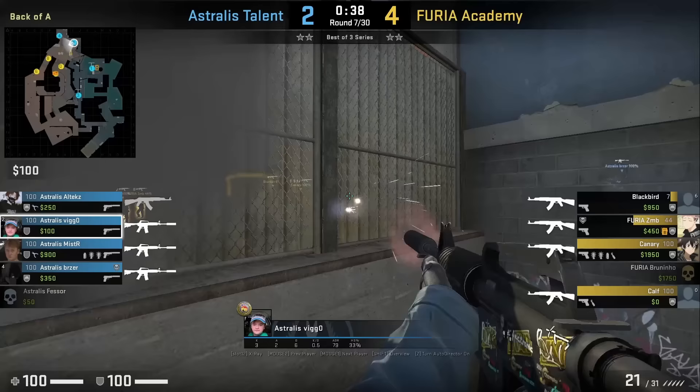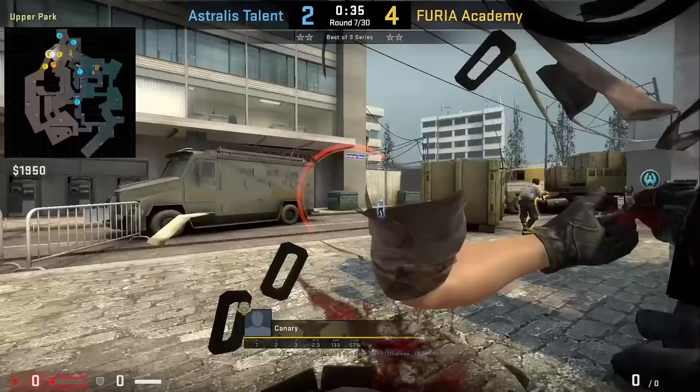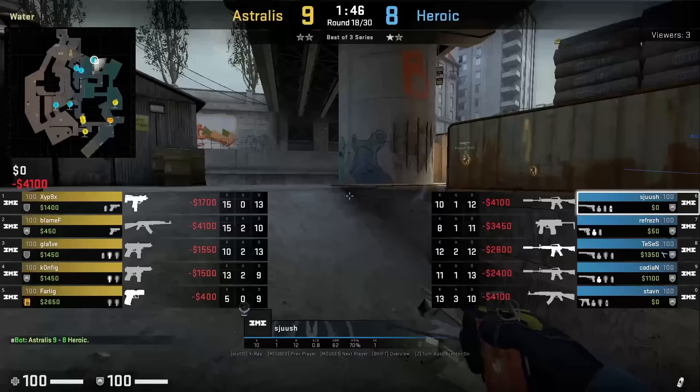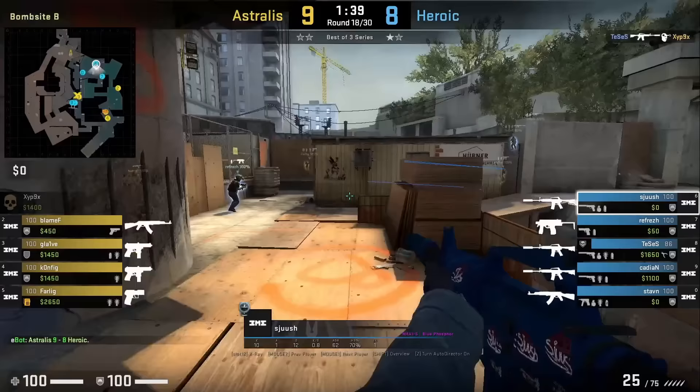Vigo gets locked out of sight from the jump up smoke. Fiori are advancing up from long, so Vigo spams this wall and gets the wall bang onto one of the Fiori players. Definitely give this a try if you're in his position playing retake. If you're playing barrels and want to help out Khan, move over to the sandbag in sight and spam this wood wall — Shush does this here, killing Glaive inside connector.